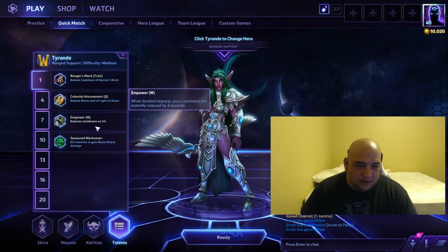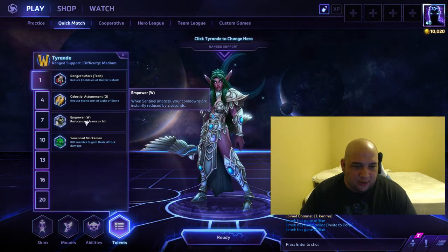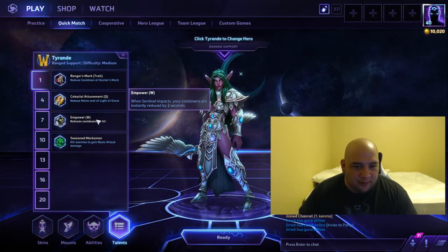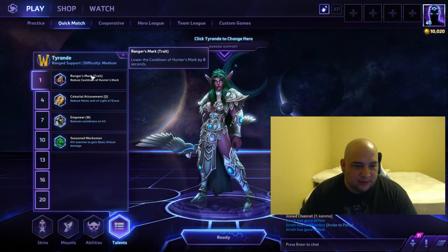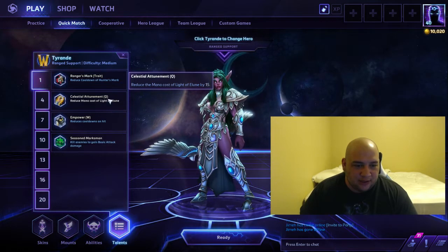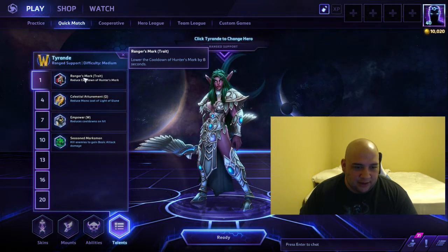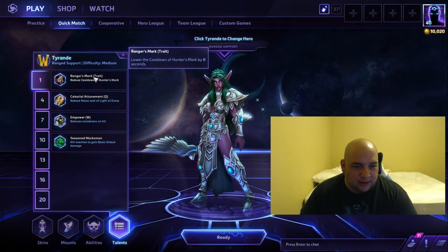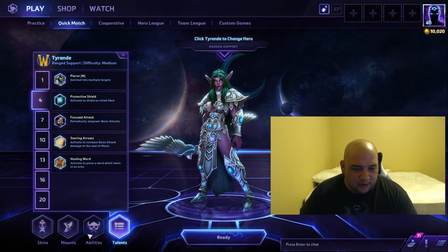Ranger's Mark is still going to be the go-to. They changed the W — it used to be on level four, now it's at level one. Since Healing Ward and Protective Shelter are so strong at level four, the owl build is just not viable anymore at all. You're going to be seeing Ranger's Mark almost a hundred percent of the time. She doesn't really have a huge mana problem, especially late game, so stick with Ranger's Mark. Auto attack Tyrande is not a thing — don't try to make it a thing.